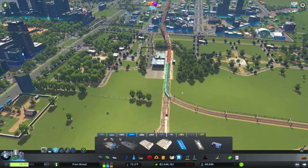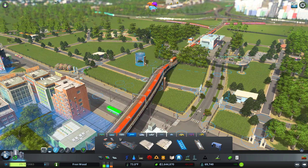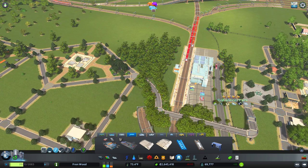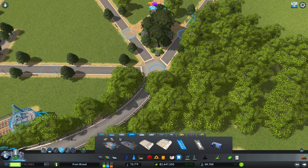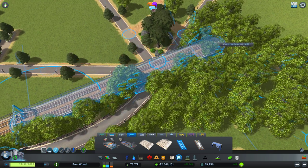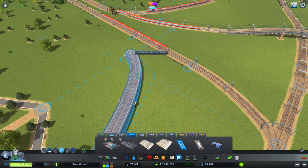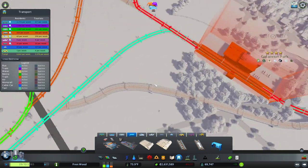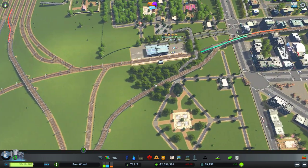We need another line to bring these guys out. So we'll have this guy run through the park and then this guy is going to link up here. Now the teal line — I'm going to delete those two stops on the teal line. So now those trains won't pass through the station.